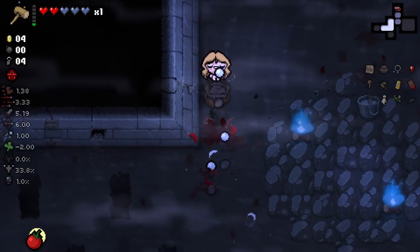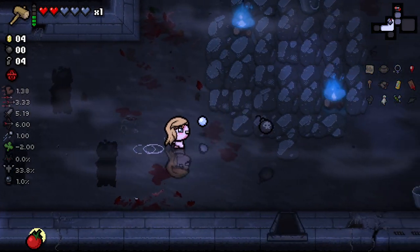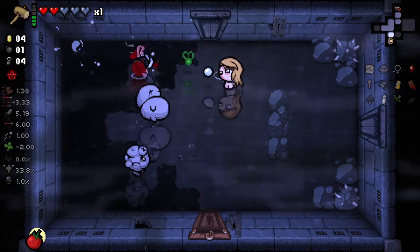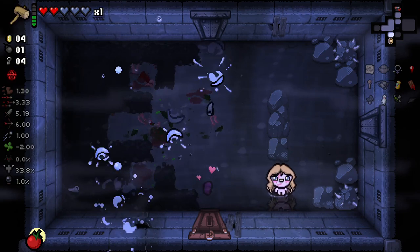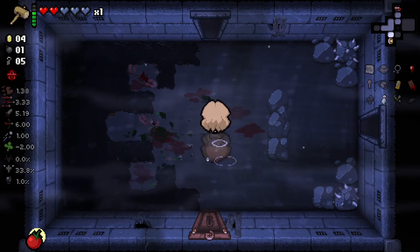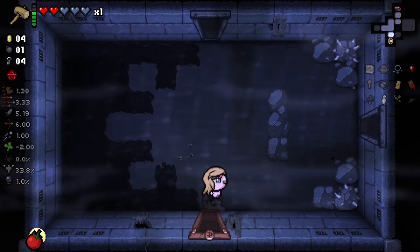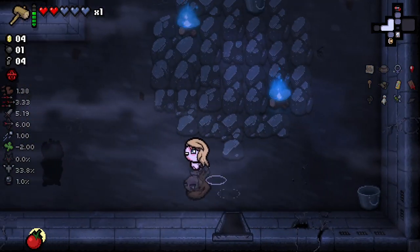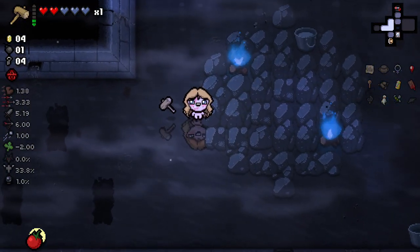From reading the patch notes, what I think is the coolest is that a bunch of bosses got new champion visuals — they're different colored resprites and stuff, which I think is awesome. But in general, the Lazarus rework and Blue Baby reworks are very, very good. Something intriguing is going on with these doors — it says that it's taking a penny to enter, but it's very clearly not. That must be a negative interaction with a mod.